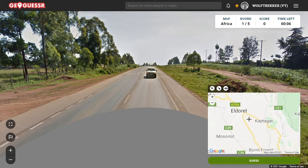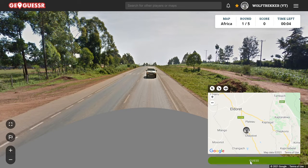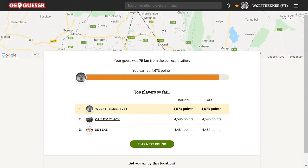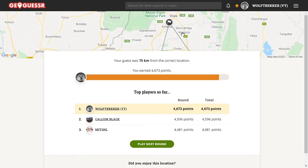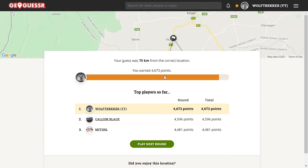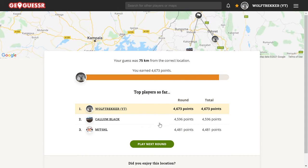Maybe one of these roads — let's try that. We are in first place with 4,600. I should have gone closer to the border there — we were near Kitale. GGs, so next round.